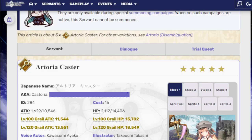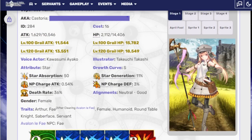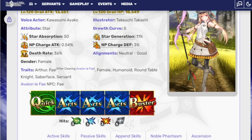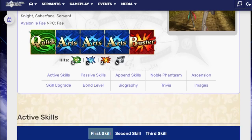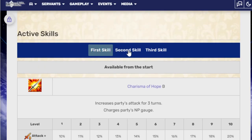So what does she do? She is the anniversary unit. Why is she so good? Well, let's break it down. She is, of course, a Caster. She has three Arts cards, one Quick, one Buster, and she has an Arts NP. Her first skill is Charisma of Hope B — increases the party's attack for three turns and charges the party's NP gauge. Attack is 20% at level 10, and the NP charged is 30%. Six-turn cooldown. Very good.